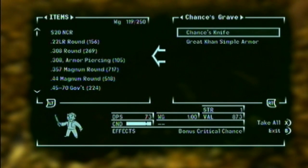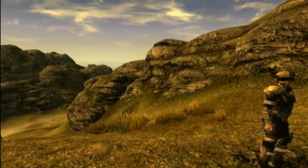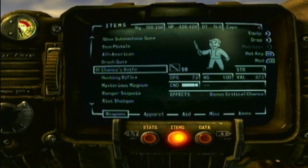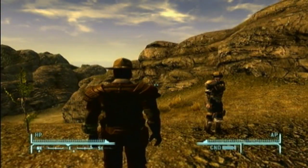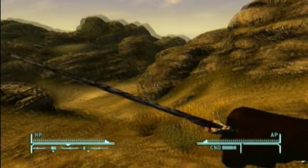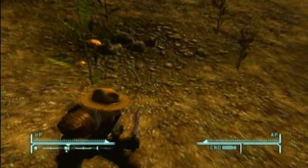So grab Chance's Knife. With my perks, 5 damage and 75 damage per second, which is pretty good. It's a variant of the combat knife and it's the unique version — it's constantly and always got blood stains on it.